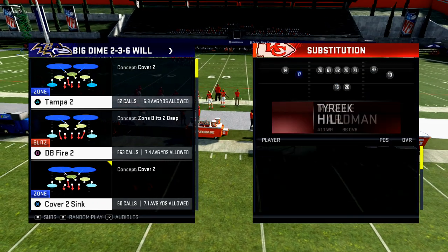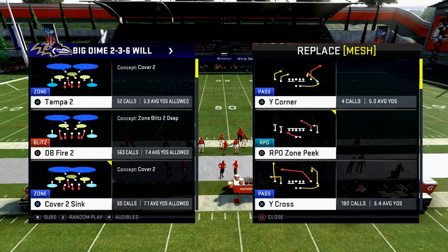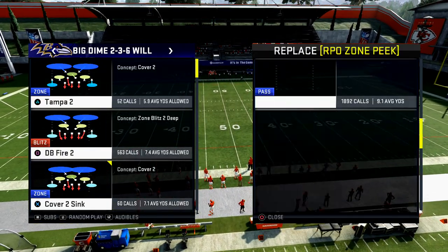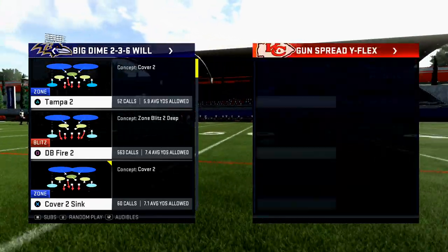The play that we're going to set up — I'm going to make it my audible — the play we're going to talk about is Y Stick. We're going to talk about why Y Stick works against Cover Two.